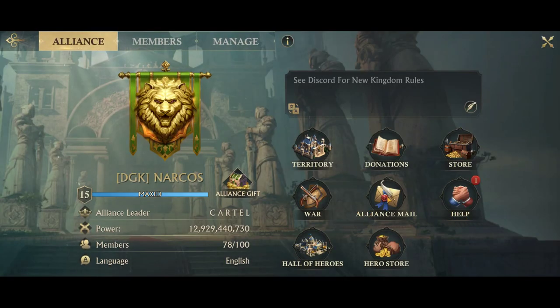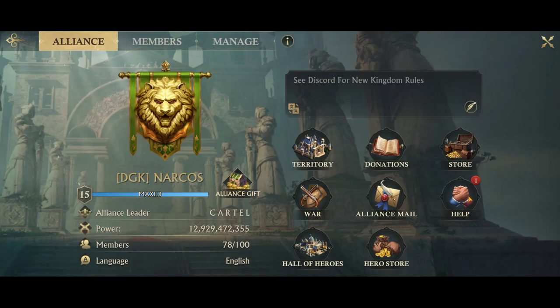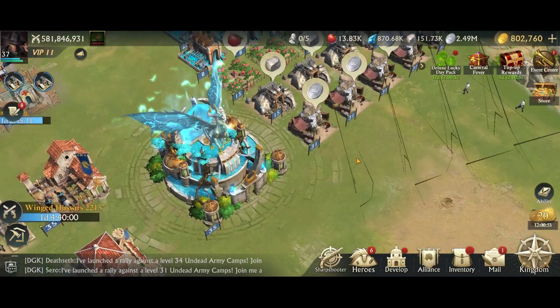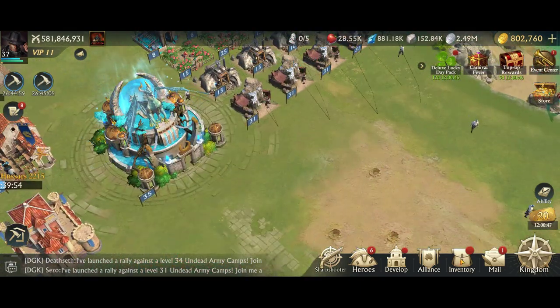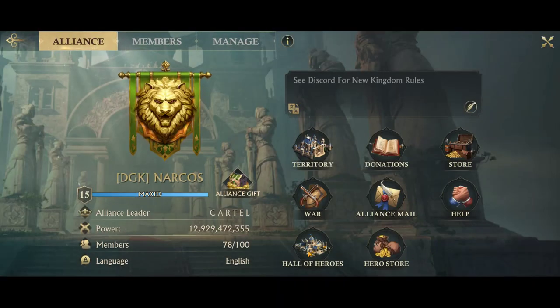Alliance mail is something that leaders can do to send mail to all alliance members. Help — this is where you can help your alliance members when they're upgrading, researching, things like that, so you can speed up their timer.